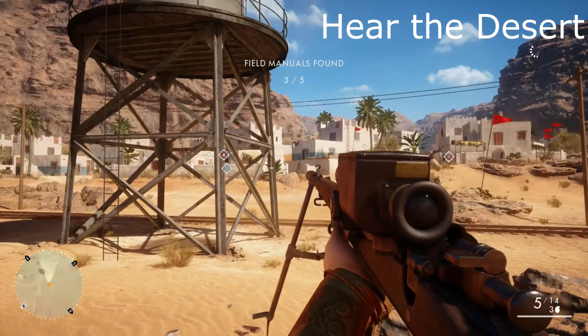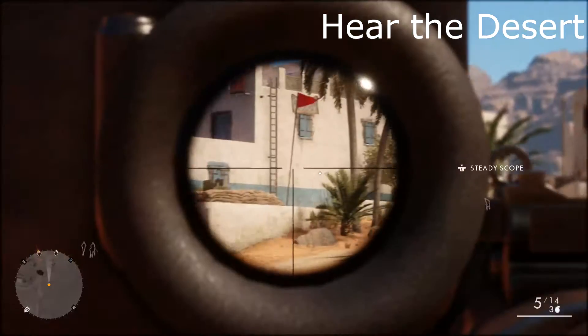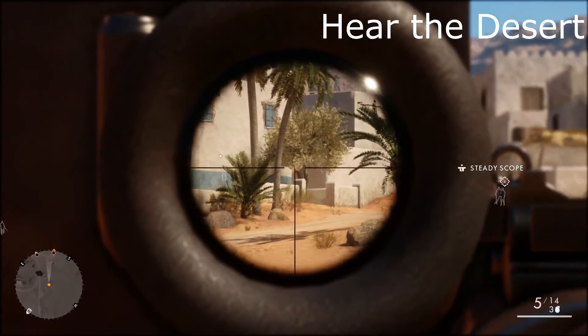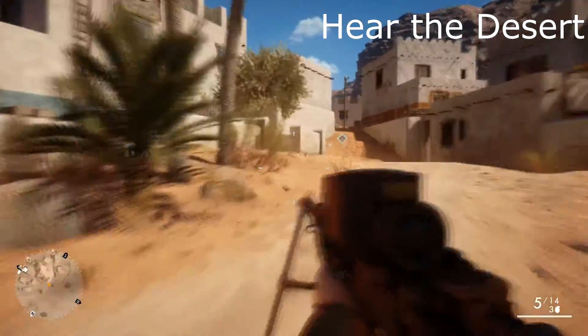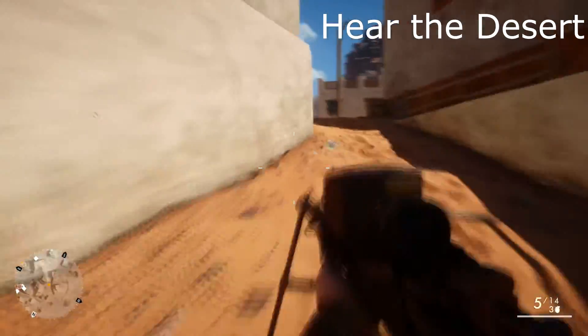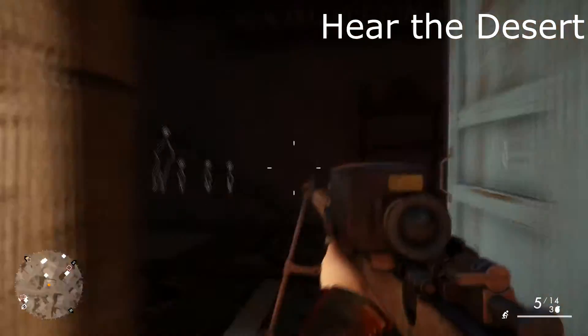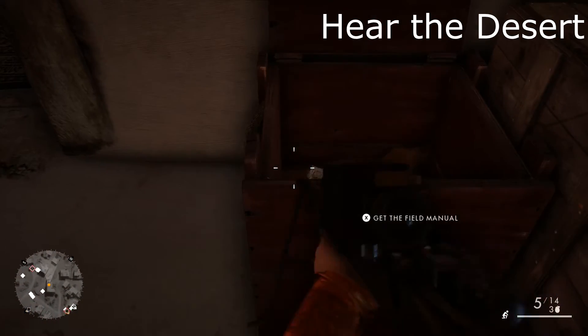Luckily, the first three books are very close together. Now number four is over in the town, in this general area — the only reason I sweep like that is because it's actually hidden behind one of the other houses. We're going to head up this little hill and into this little house. As soon as we get inside, over to the right-hand side of the door will be our fourth book.